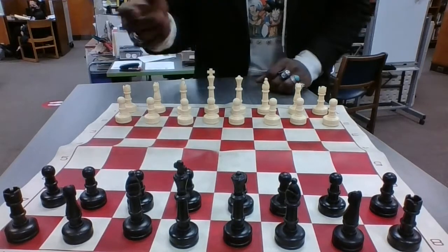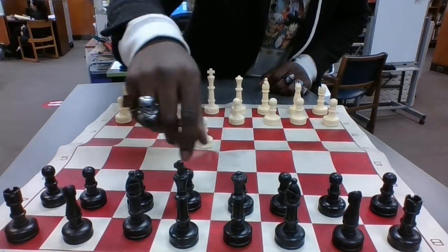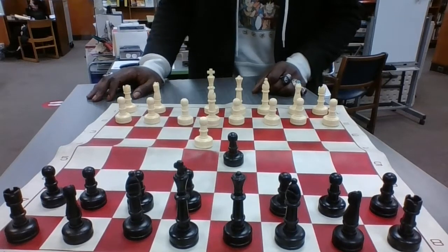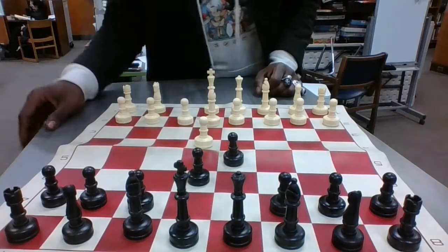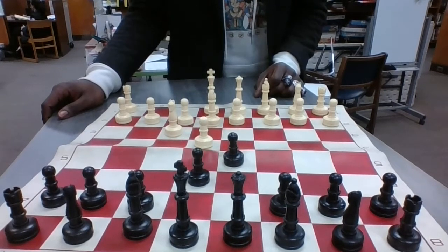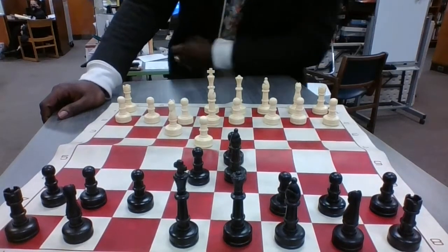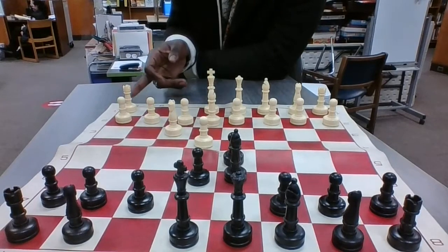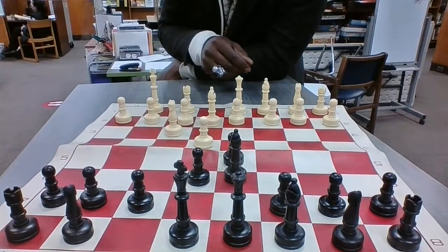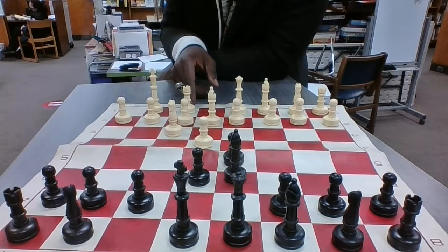Let's say I move my pawn before my opponent moves their pawn to d5. I move my bishop to e2, move that pawn to e6, and move my knight to f3. My opponent then moves their bishop to d6. Now I have an opening between my rook and my king with two spaces. I can move my king over and then switch my rook over. This technique is called castling — this is called the king-side castle.